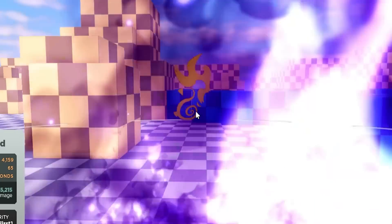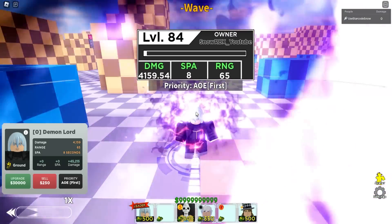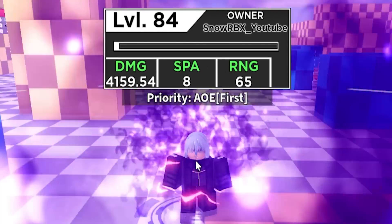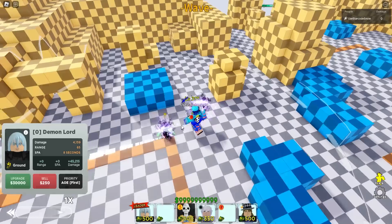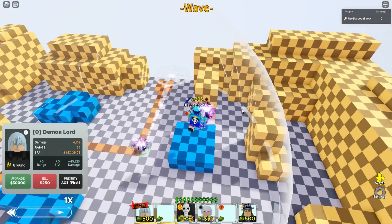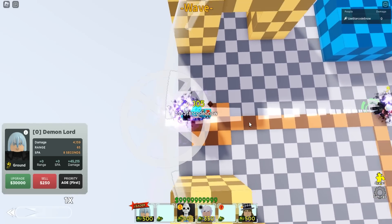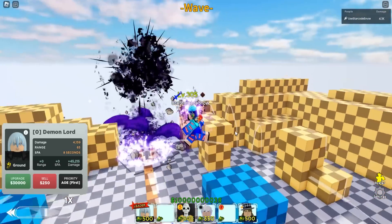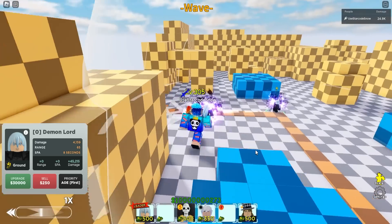Rimuru will start with a small circle AOE. It also rocks the electric enchant for some reason — I really thought it was gonna be dark enchant because, you know, demon lord. Anyway, its damage will be at 4,159.54. A little bit higher than usual but its SPA is 8 and its full range will be 65, which is kind of a trade-off for having this size of circle AOE. This is definitely smaller than the usual size.